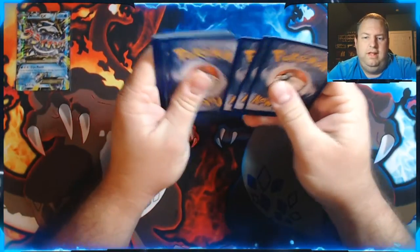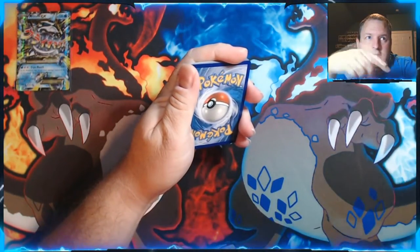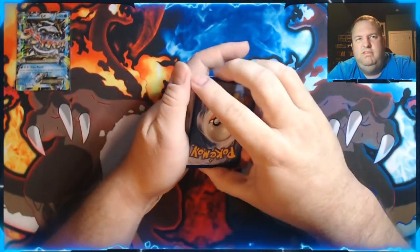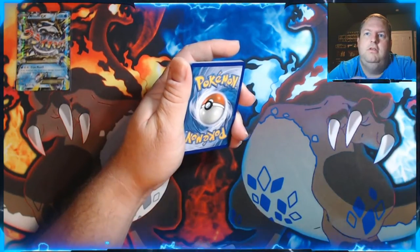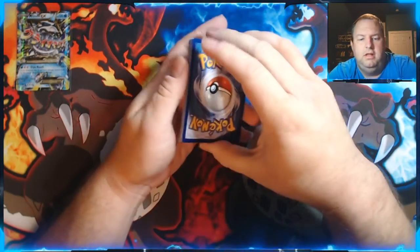I actually found those Tapu Koko boxes and the Zygarde box online for like $20 a piece, so I got them. I'm only going to keep the gold cards and the shiny cards for the boxes, and the only other thing I'll collect is the Elite Trainer boxes and Booster boxes — that'll be the main thing.